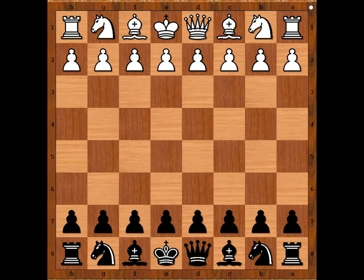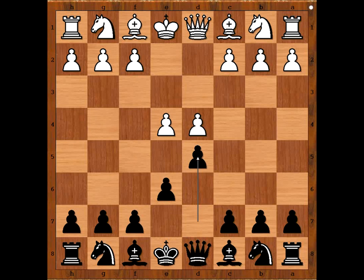Dina Belenkaya had the white pieces and she started with E4. Alina Kashlinskaya played E6, D4, D5 — black to move. Knight to D2, C5, the standard move.